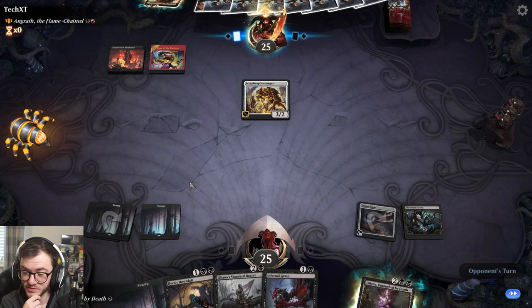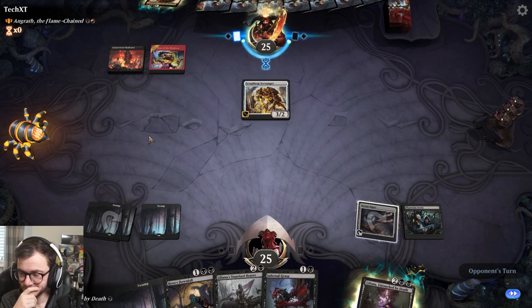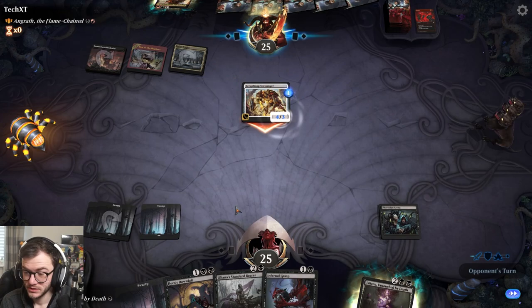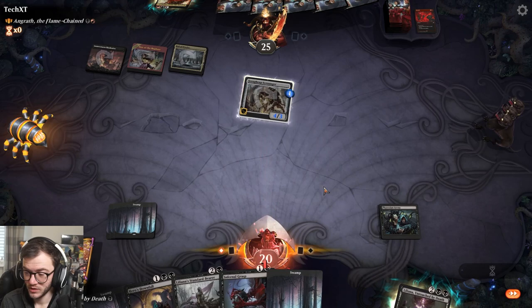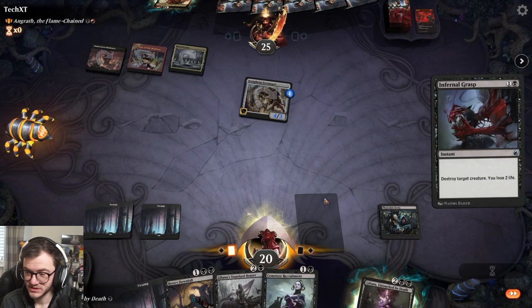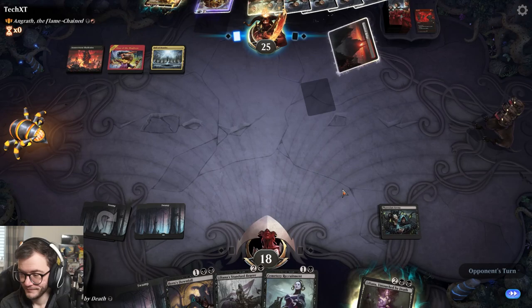With the Scrounger and Friction Arena we're losing a lot of life especially if they add something else, but we can always save the Hero's Downfall for Angrath. They're gonna Abrade the Arcane Signet - interesting. Luckily we've got lands so it's not the be all end all. We've got more lands and something to bring back a creature. We'll just get rid of this now - we're taking damage but it just gets rid of it and they have no way to bring it back yet.